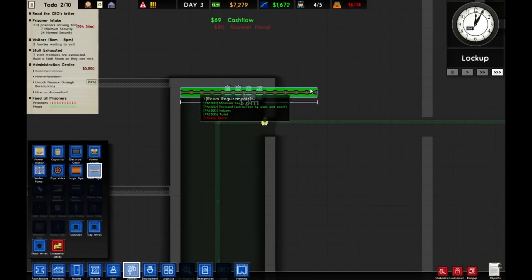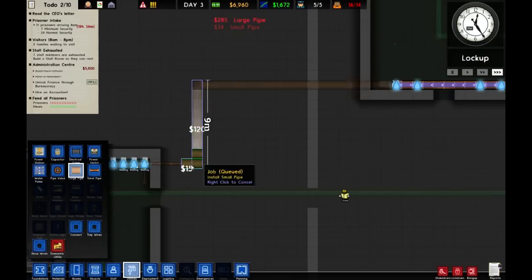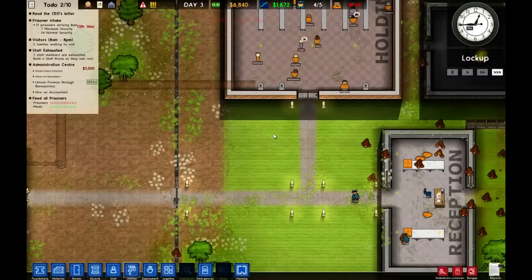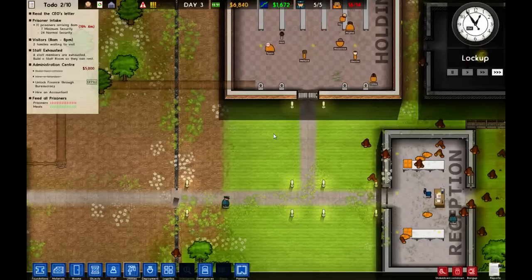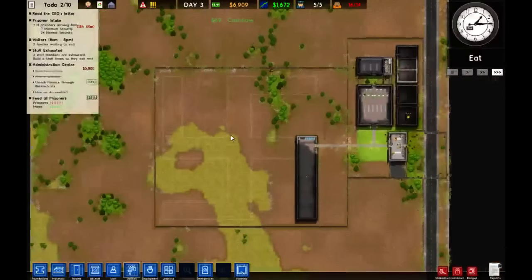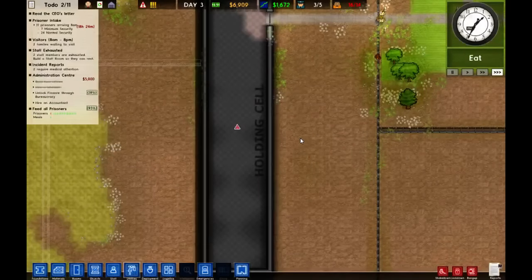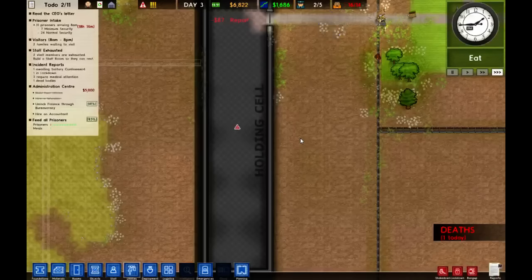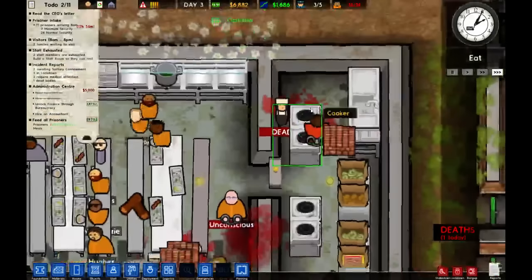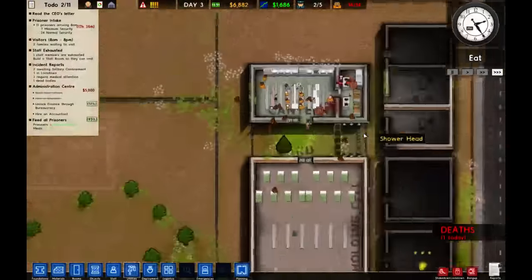Some shower heads around this way. Utility — we're going to have a load of pipe going out that way, and then the large pipe can connect. Welcome to the stream, Hard Drive HD. Where are we going to put our canteen in here? This is the most friendly and least crowded chat I've seen. We've had a death — a kitchen death. I'm a little bit miffed that we've already got a death on the go.